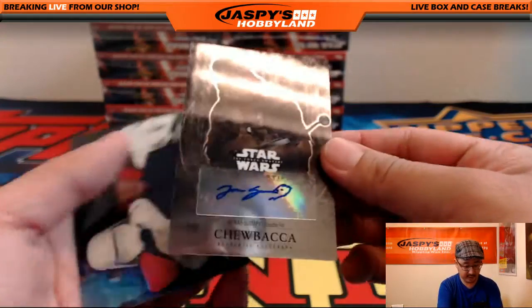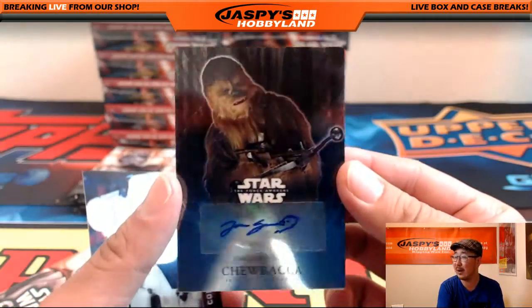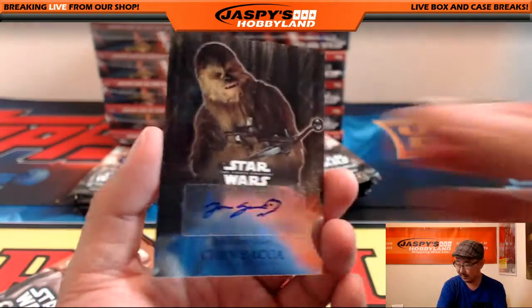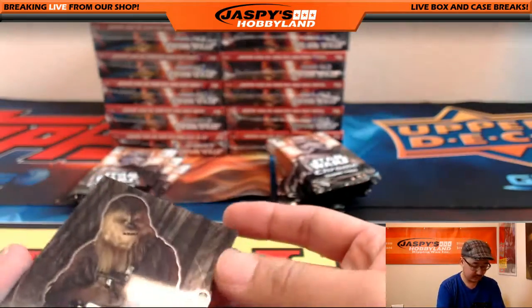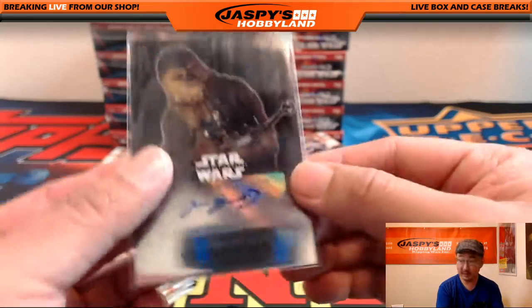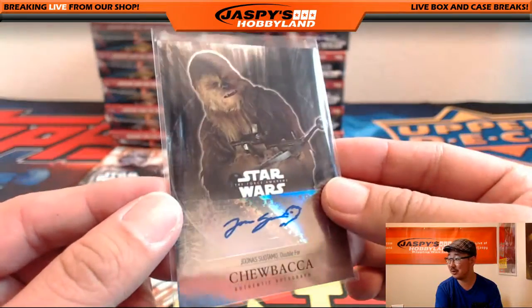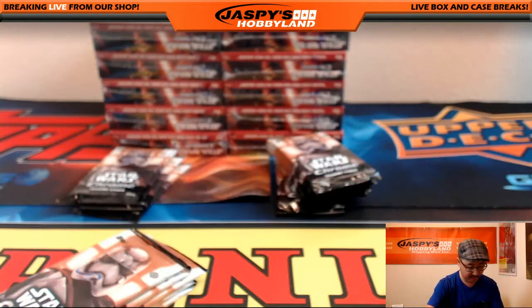And there's the autograph! Joonas Suotamo, stunt double for Chewbacca. Nice! And so that's a nice one for Chris Miller.